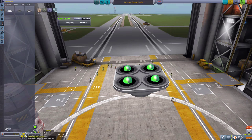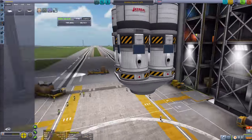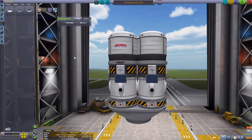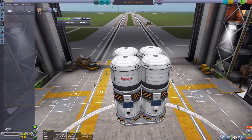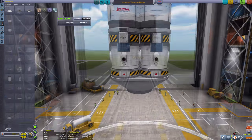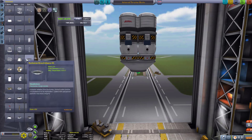All I have to do now is apply four-way symmetry with the probe core selected, select the decoupler, and it'll select it all — then attach, hey presto, done. Now I have to mention those claws at the top are slightly clipping, which causes problems if they get too close and everything jiggles out of control. In hindsight, use the offset tool to select the decouplers and offset them slightly so they're not touching each other. You can then use struts on the fuel tanks to stabilize them so they're not wobbling. But other than that, now we need to build a rocket to get it to the asteroid.